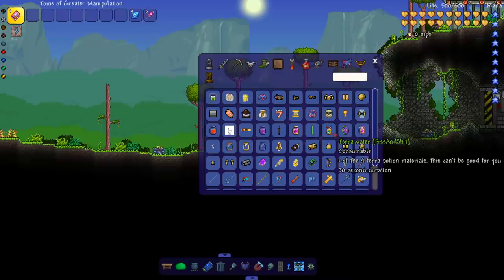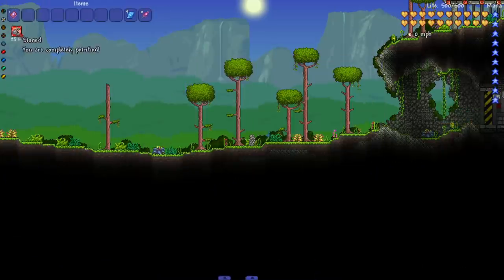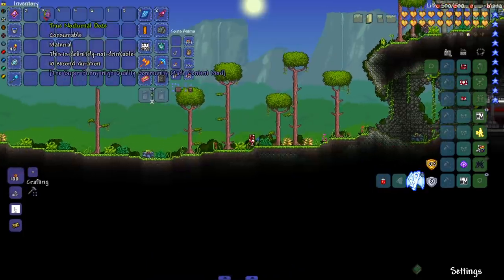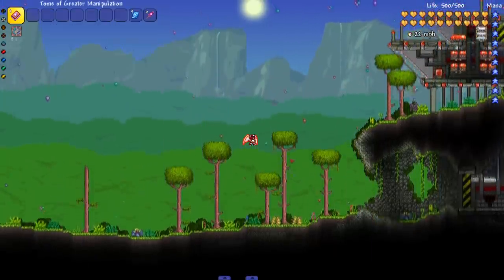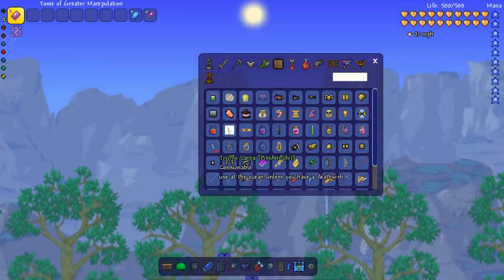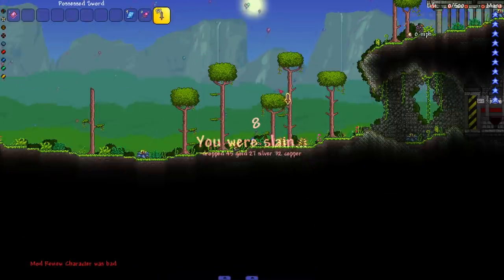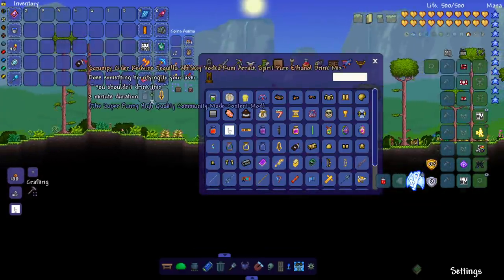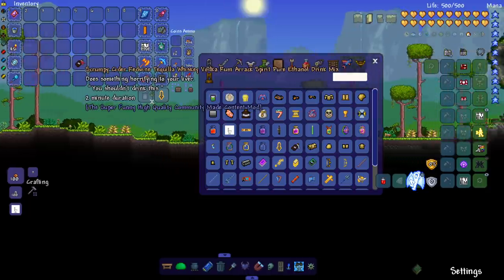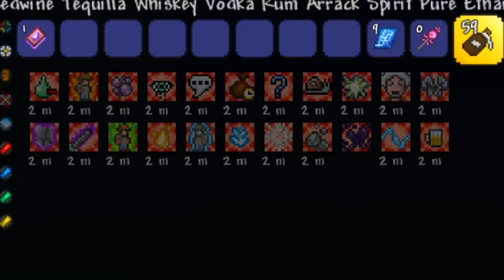Sparkly Water — somehow tastes sugary, just gives confusion. Terra Water — one of the four terra potion materials. Oh, it turned me into stone for 30 seconds. True Nocturnal Ooze — this is definitely not drinkable. This one has a cool screen effect — obstructed, you can't see — and it's gone. True Sparkly Water — sweet and sour, gravity distorted. Truffle Larva — use at the ocean unless you have a death wish, we'll save that. Then we got grumpy cider, red wine, tequila, whiskey, vodka, rum, Eric Spirit, pure ethanol, drink mix. You shouldn't drink this — oh god, okay, maybe I should have listened.